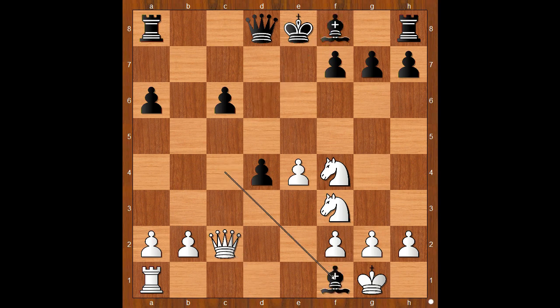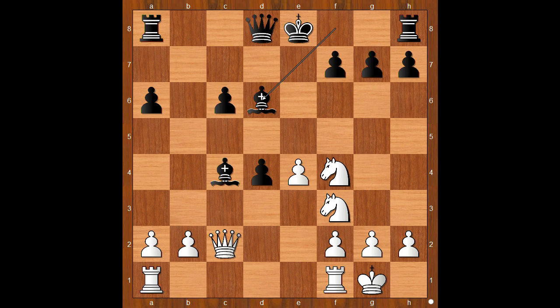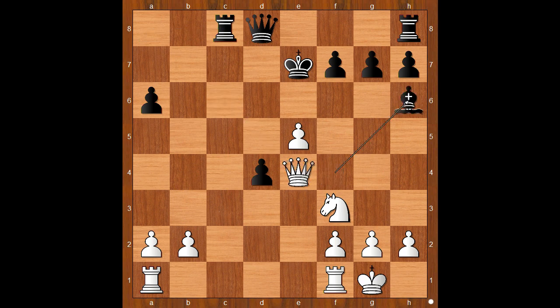How about bishop takes rook? Then one line goes: queen takes pawn check, king to e7, knight to d5 check, and white wins. Back to our game — so we have bishop to d6, queen takes on c4, bishop takes knight, queen takes on c6 check, king to e7, e5, rook to c8, queen to e4 attacking the bishop, bishop to h6.